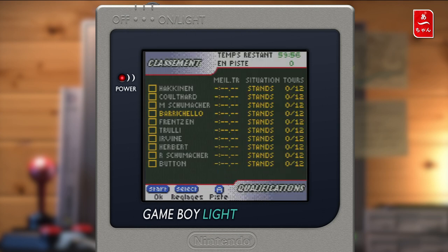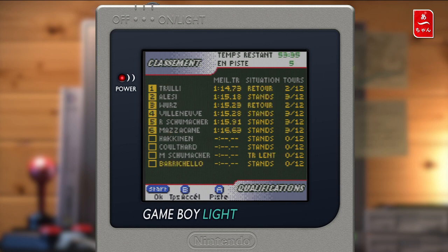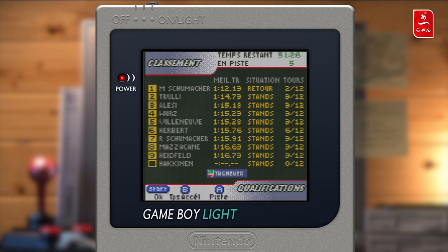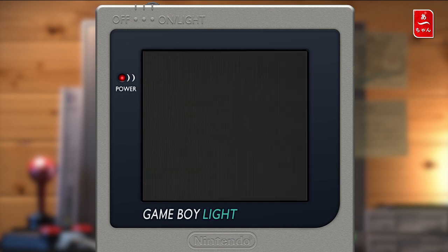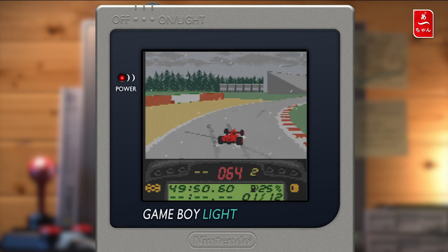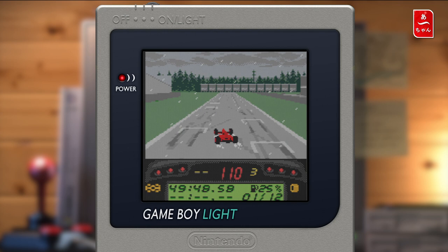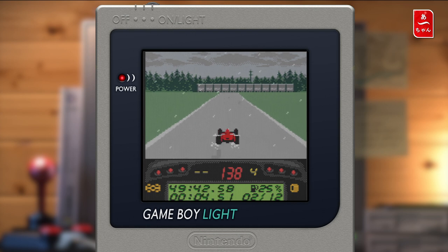On va faire temps accéléré — si je fais temps accéléré il faut que je reste appuyé sur le bouton, regardez en haut, le temps restant défile. Voilà. On peut voir les temps autour. On va faire A pour entrer en piste à nouveau. Bon là il y a une Ferrari, donc logiquement on devrait y arriver. Et donc on est à Monza. Je rappelle que la chicane de Monza est un petit peu différente de l'époque par rapport à celle qu'on a actuellement.